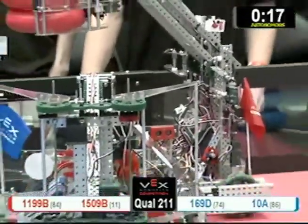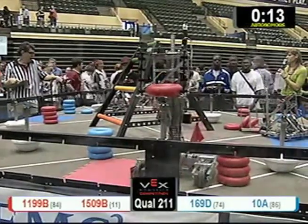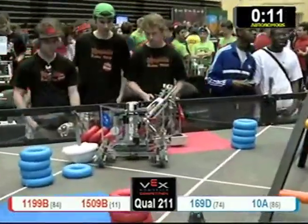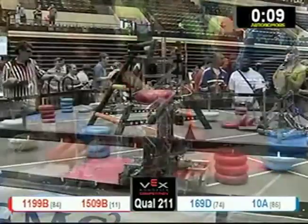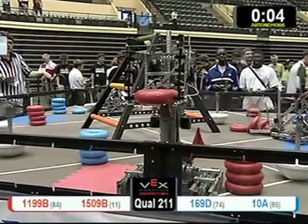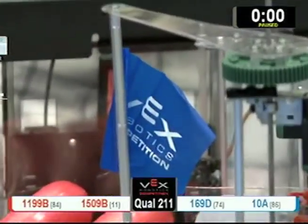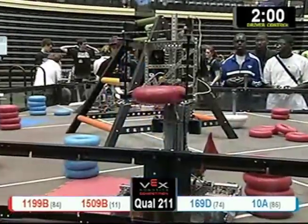Autonomous mode: 169D slams right into the robot with the picture of Charlie Sheen, and they drop their tubes because of it. Doesn't look like anybody has scored. 1199B has five seconds in which to drop that tube — unless they can, there's going to be no score in Autonomous. They don't get it. Right into driver control mode.